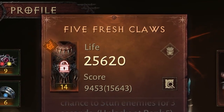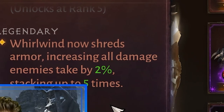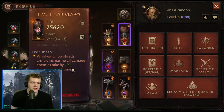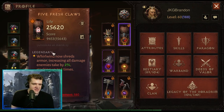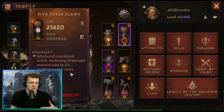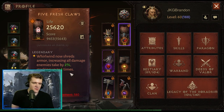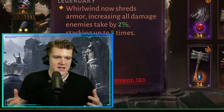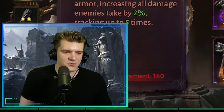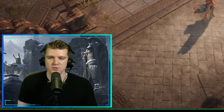Another chest option is Five Fresh Claws: Whirlwind now shreds armor, increasing all damage enemies take by 2%, stacking up to five times for a 10% total increase. The wording is a bit annoying because armor is an actual stat in the game, so it also gives you more critical hit damage. Despite that, everyone seems to be running this.